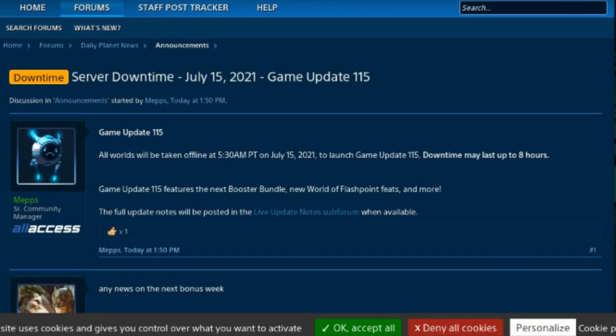The booster bundle will launch on July 15, 2021 with game update 1.15. Normally the booster bundle is available for about one month, so you should have at least a month to purchase all the booster bundles you need to get those cool materials and cool auras.